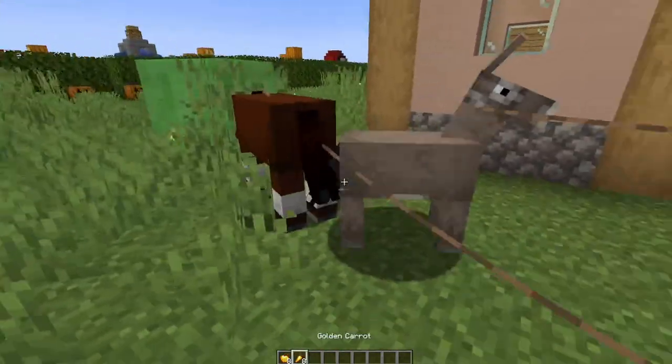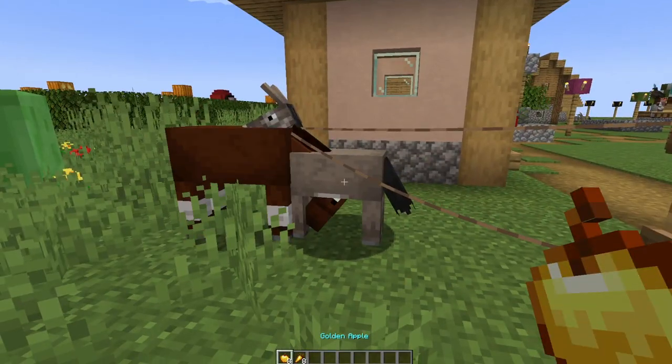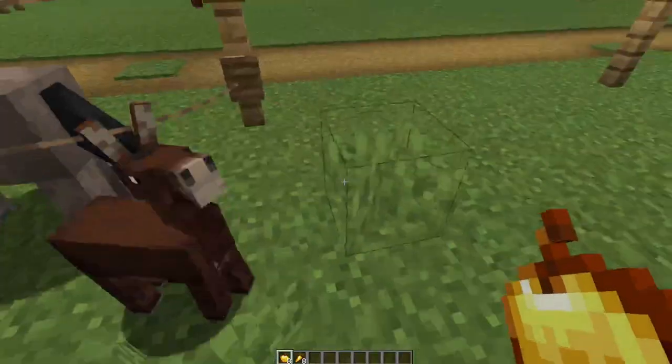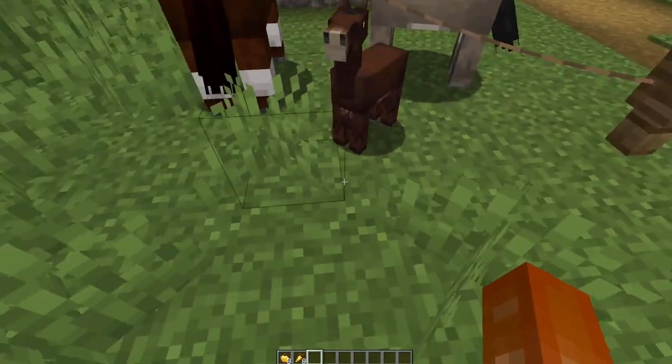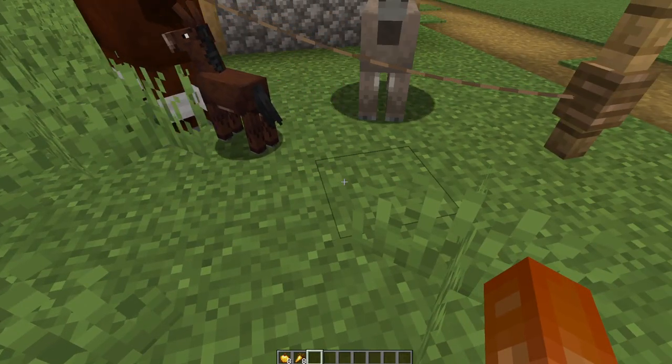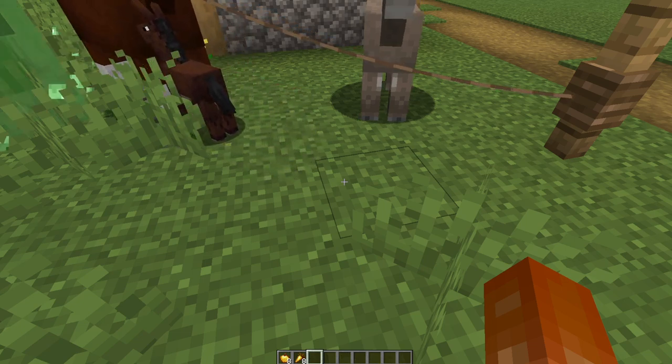Now they're both tamed and you should be able to use golden carrots or golden apples, whichever you have, and then you should get a mule. Mules cannot breed, so you can't make more mules using mules — you have to use a horse and a donkey. There's no other way to get them.